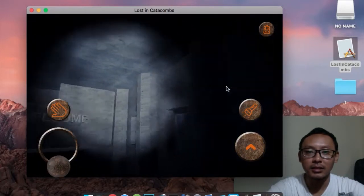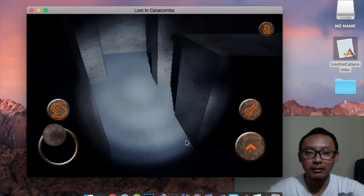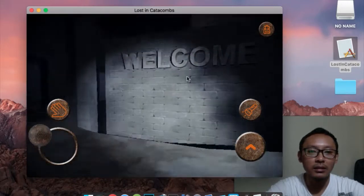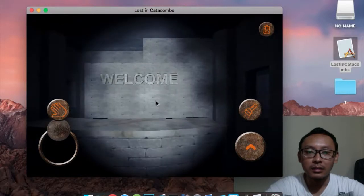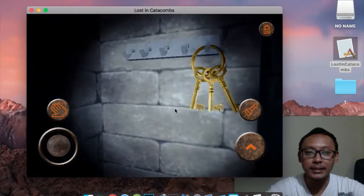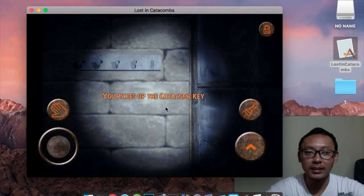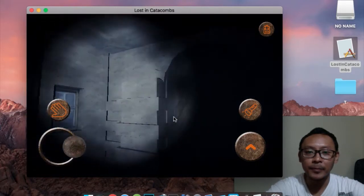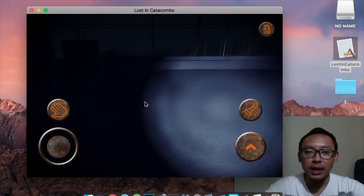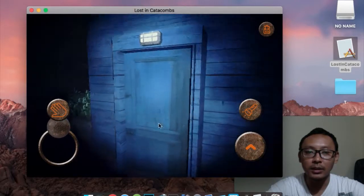The office building is empty — nothing here. Then there it is: a golden key! Let's take it — it's the catacomb key. Now we have the catacomb key, so let's go out and try to open that door.